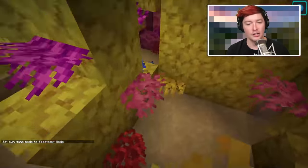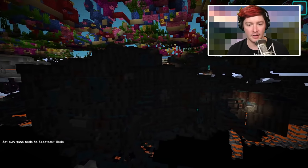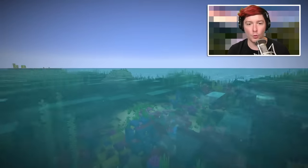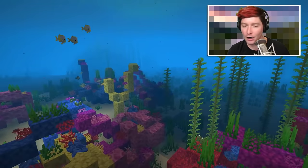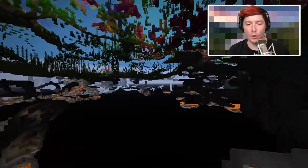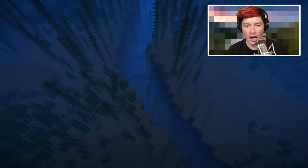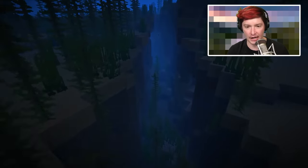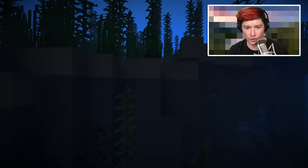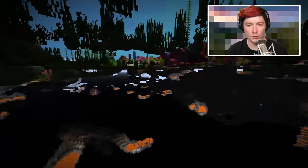Axolotl spawn underground with no light at all — they need to be in water with no light and under a block distance of 64. They're never going to be up on a mountain. Oceans sometimes generate ravines that are 100% dark down there because water takes away light every block it goes down, so ravines are great places for axolotl to spawn. Or just find a cave with some water.